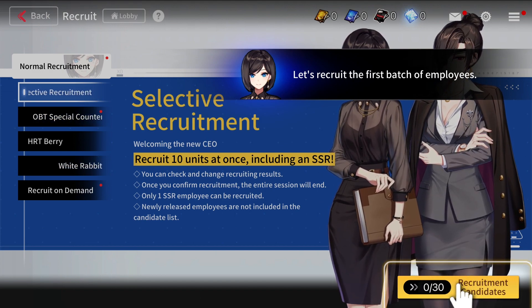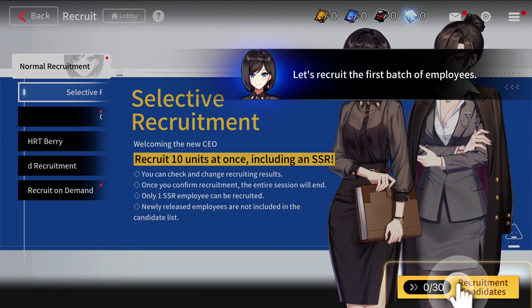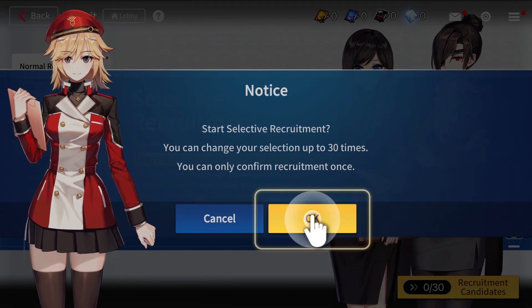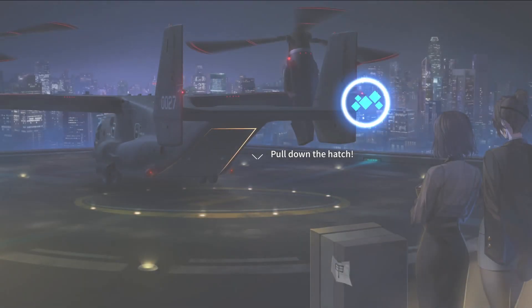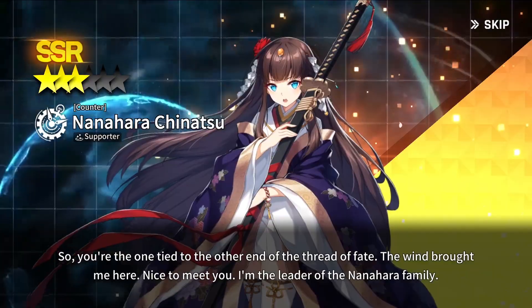You can see we're at the reroll recruitment where you can get Kyle. It's working. Let's click okay and see what we get on our first roll, our first 10-pull. Oh, it's a Nanahara.